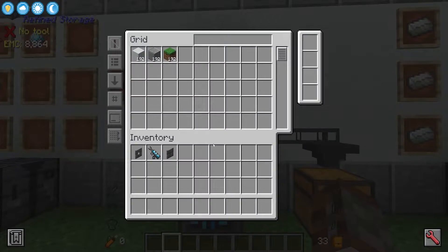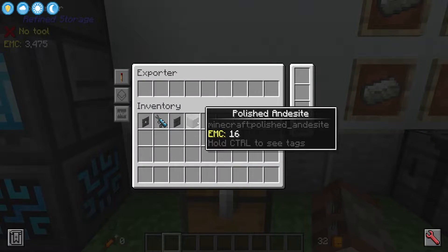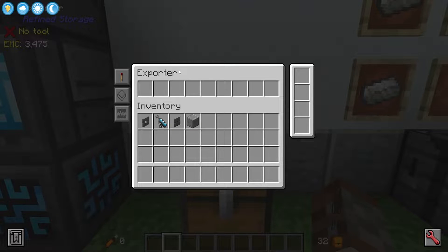Inside of this system we have got a handful of different items. If I take one block out, we go to this exporter which is pointing at our chest and inside of here we have a decent GUI.